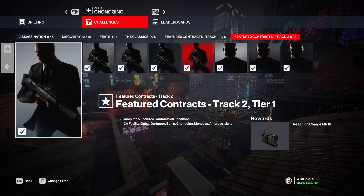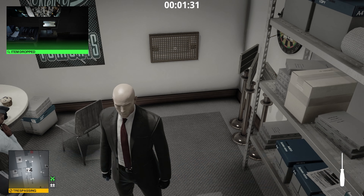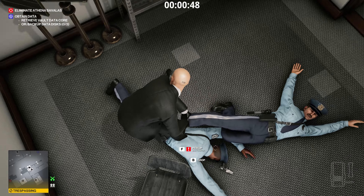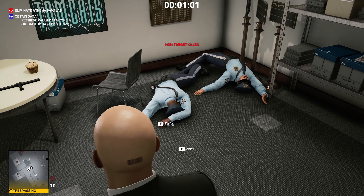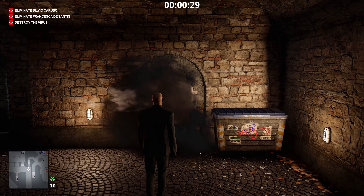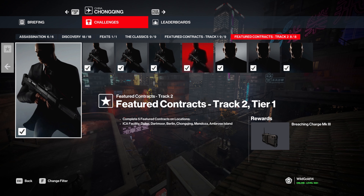From there, we're going to move on to the Hitman 3 featured contracts, starting with the Breaching Charge MK3. When something has MK3 in the name, it's obvious there's more than just one. The original Breaching Charge is available at level 15 in Sapienza. Five featured contracts is a lot easier and faster than achieving level 15 in Sapienza. It's basically a reskin of the Breaching Charge — they are exactly the same, even though one says it's remote. It is a very good unlock: you can get through areas with debris or rocks you need to blow up.